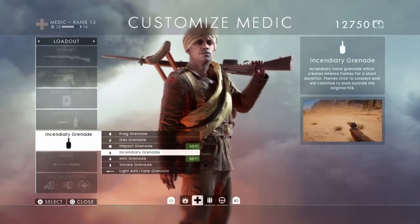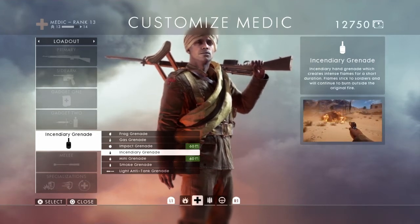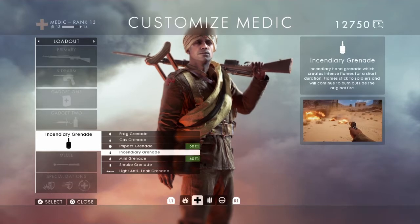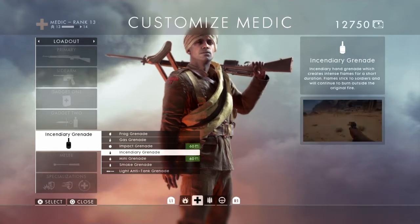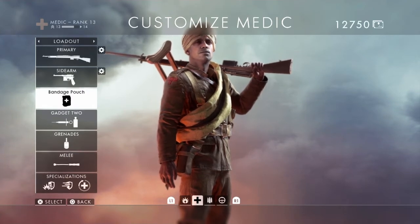Grenades: if you use rifle grenades, you should probably use incendiary grenades, frag grenades, gas, or smoke to push forward and damage the enemy. That's what grenades are there for, and it saves you so you can put a bandage pouch on to be the perfect medic.